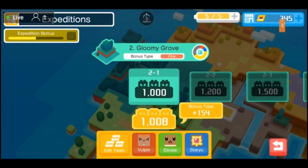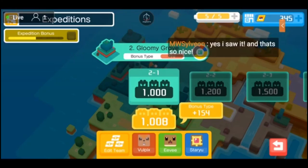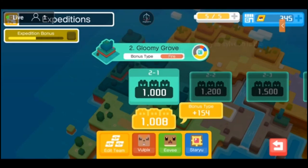So we're going on to Expedition 2, which has I believe four stages. My team is only 8 item level above the requirement of a thousand, so hopefully we can — bonus type 154. Because it's fire, I also get a bonus type from Staryu, I'm assuming. So it is 1008 plus the 154, because Staryu is going to be able to do additional damage to the fire types. We're going to Gloomy Grove — I did not expect to find some fire types here, so let's go ahead and get started.